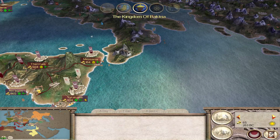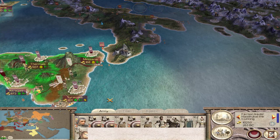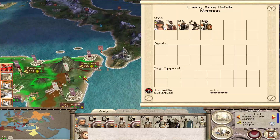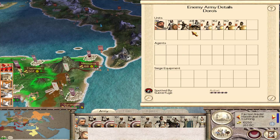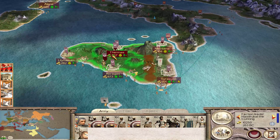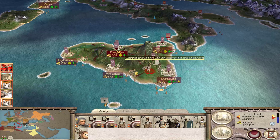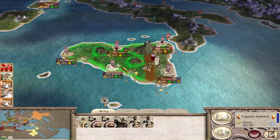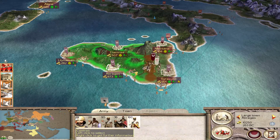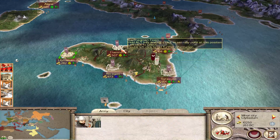So we end the turn and Syracuse has now become happy - that's good. Let's see if they got that unit of mercenaries - they did not, and we hit the money. So let's put you over here; you need nine more units. That may be enough.